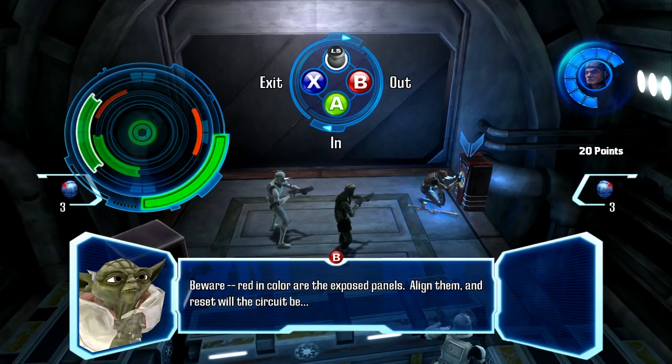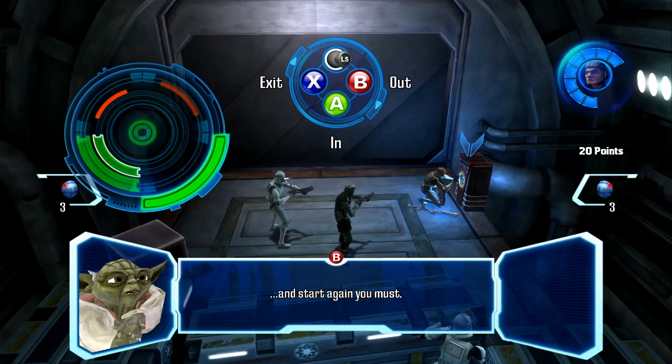We'll have to go around. Beware — red in color are the exposed panels. Align them and start again, you must.